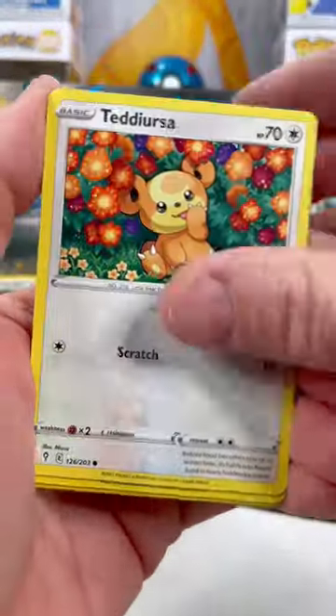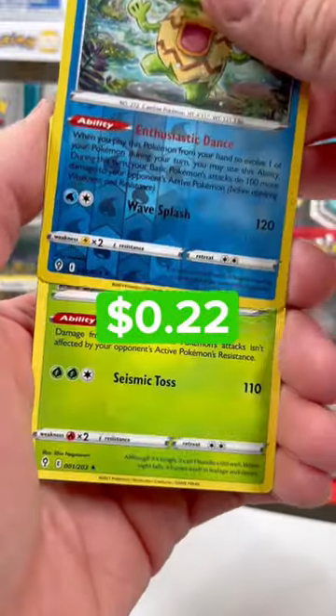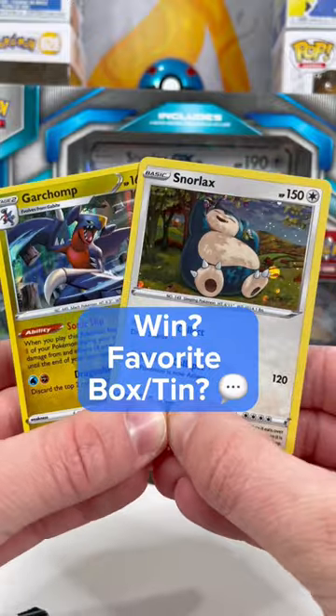I've had a tough time with Evolving Skies lately. Let's see if we can get a big win. In the reverse, a Ludicolo and a Pinsir. No way! Did you win? And what's your favorite Pokemon box or tin?